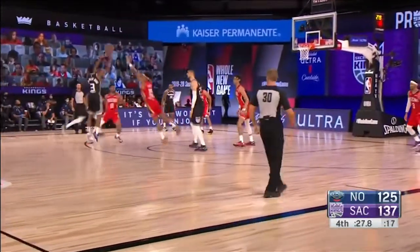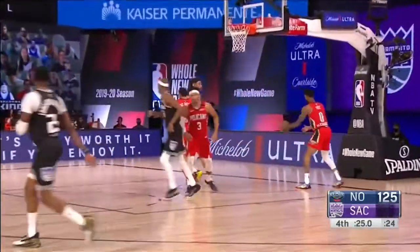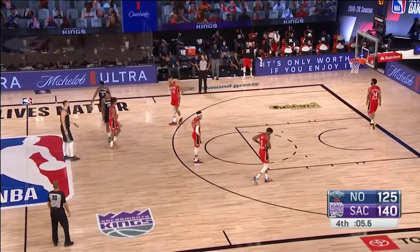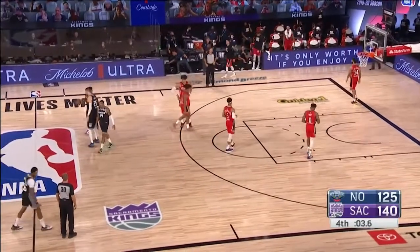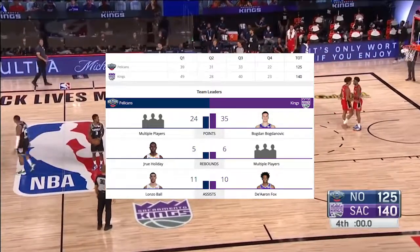Yogi Pharaoh — pull the string, Yogi. They even the season series against the Pelicans. They have had their struggles, losing five of the last six against New Orleans.